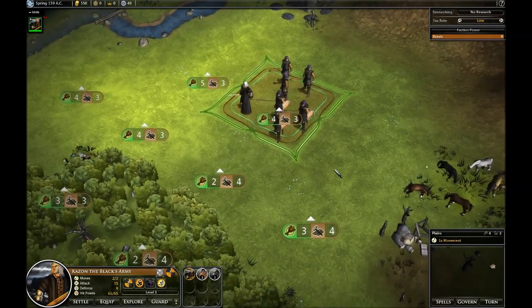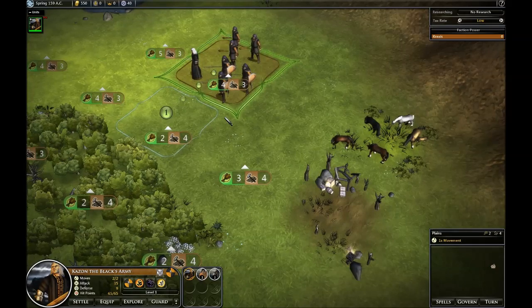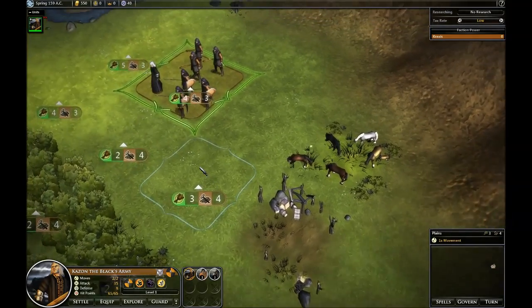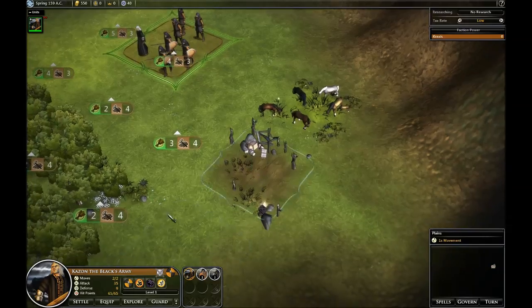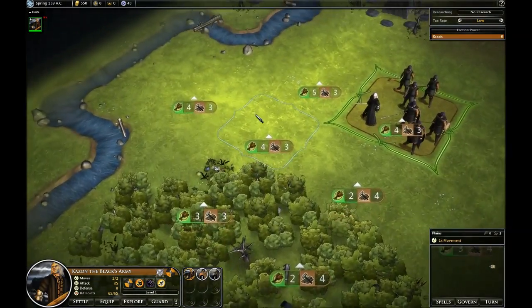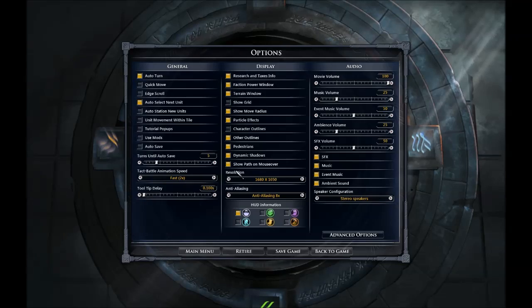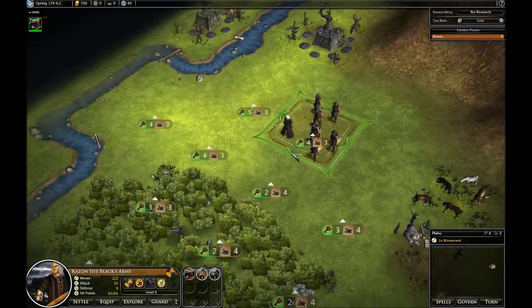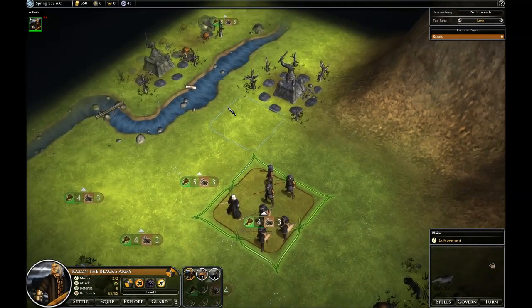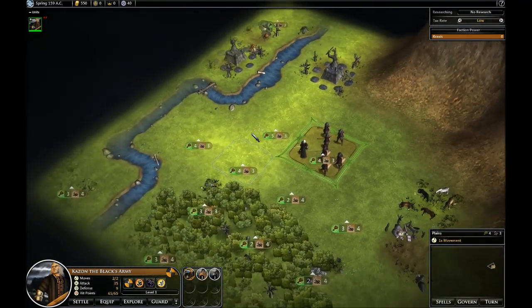Another thing you'll notice is that there are shadows on this. Now, one of the things that's not in this beta yet is that we want to have all this stuff you see here have shadows as well, and a lot of this can be what we call baked in, but they're not in yet. So in the beta, this will actually look a lot better because all this stuff will have shadows. Try to ignore that for now.